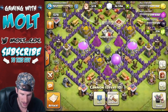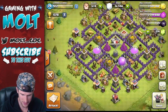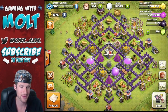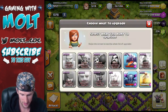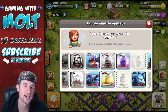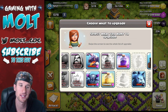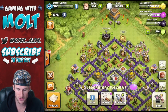All of our cannons are maxed out now. We're upgrading one of our Teslas right now, all of our mortars are maxed, all of our wizards are maxed. We might even have enough elixir to do a little bit of research — we could research heal spells, or we can see if we can get enough elixir to upgrade the dragon as well.